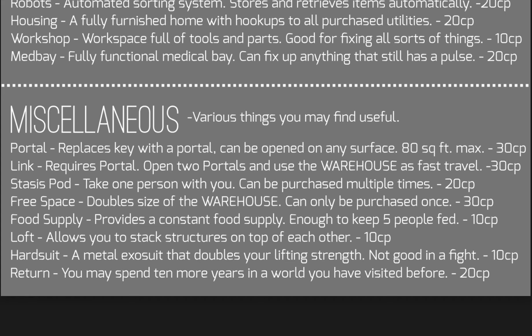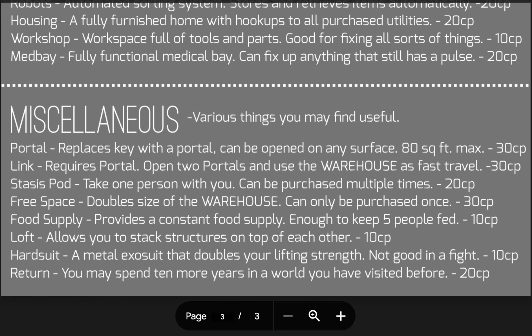Stasis pod is the way to get around the rule that you can't store living people in your warehouse — it allows you to take one person with you, can be purchased multiple times, and costs 20 choice points. This lets people follow you across your chain without investing points in them, though they will have no fiat backing or ability to gain new superpowers. Free space doubles the size of your warehouse — can only be purchased once — costing 30 choice points, expanding from 20,000 to 40,000 square feet.